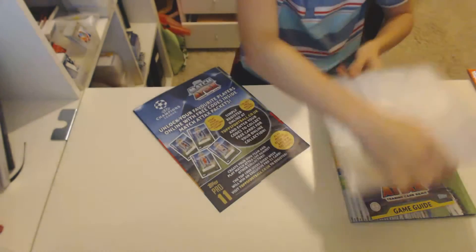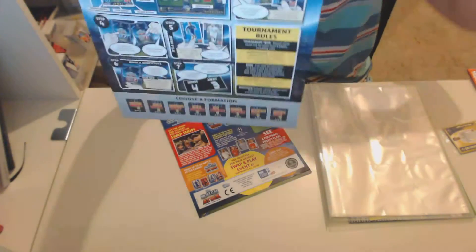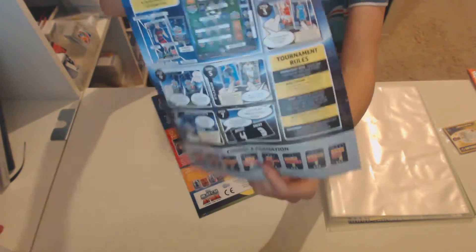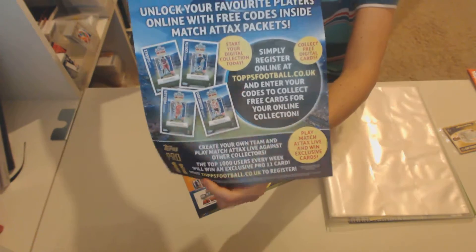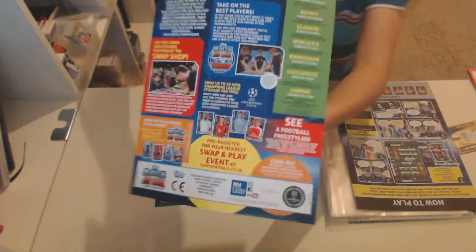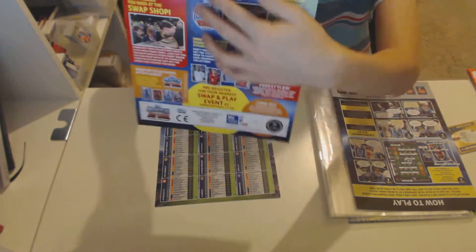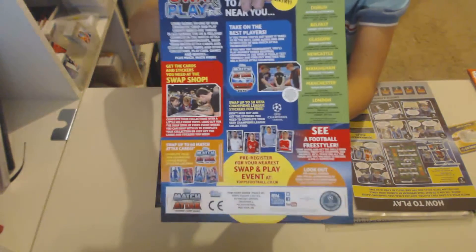And we've got a book which you can put your cards in when you play the game or if you collect them. Then we've got another guide on how to play the game, here's the back, advertising Pro 11s. Then we've got another checklist, but this time it's a smaller one — this is one part of the checklist. Here's the back; it tells you where all the swap shops are.